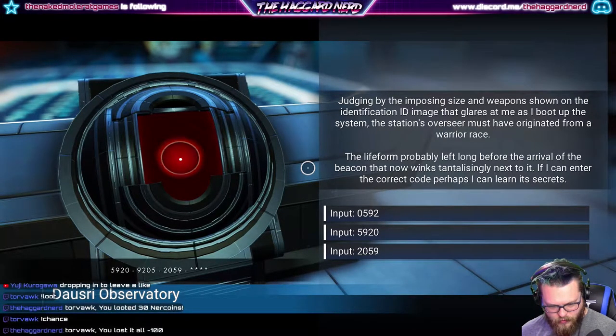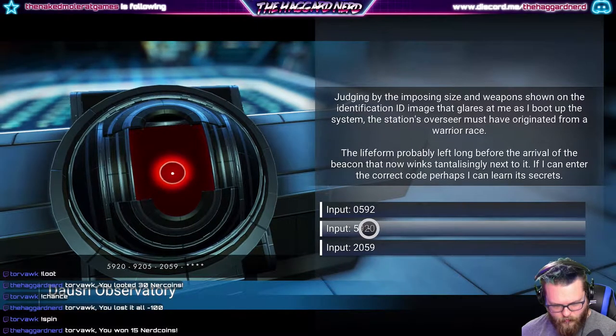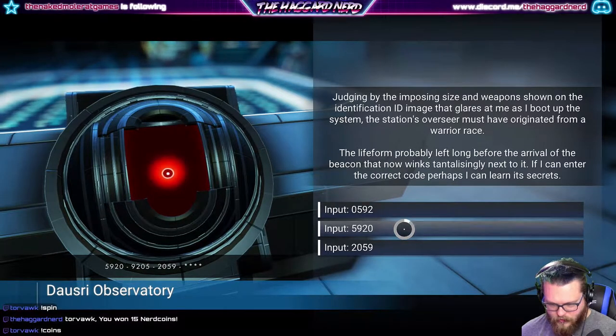So it's all the same four numbers: 5, 9, 9, 2. I'd assume the next one needs to start with a 5. None of the characters are in the same locations. Let's do that.